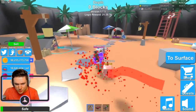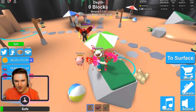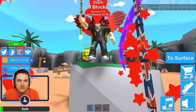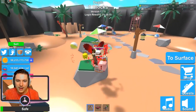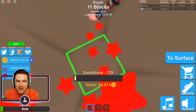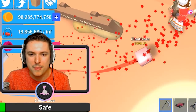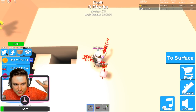This week's update felt bigger than the last one, even though the update page called it a mini update. The best part was finally getting a new mythical hat — it had been ages. I opened 25 eggs and didn't get a single new one, and I spent 6,500 Robux on the new eggs without getting the beach ball. At least we got the beach ball code today.